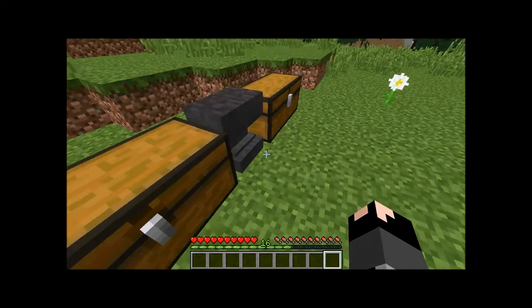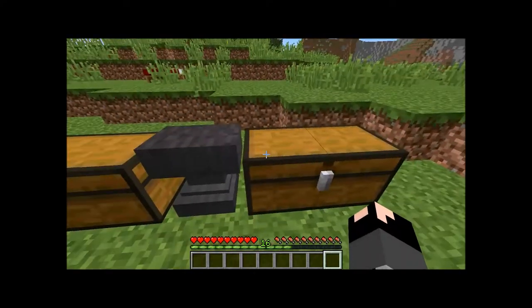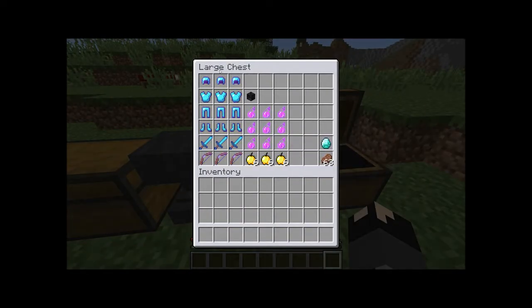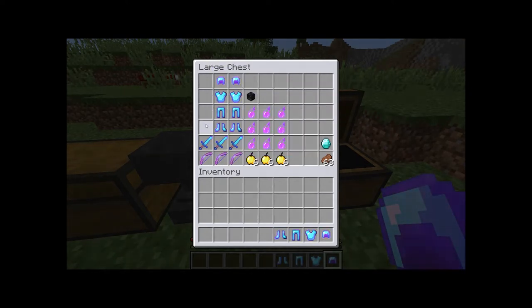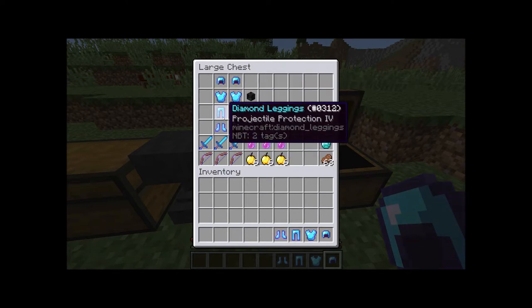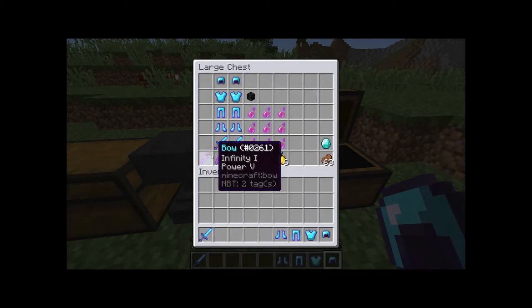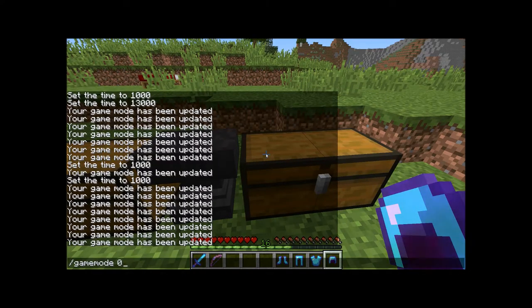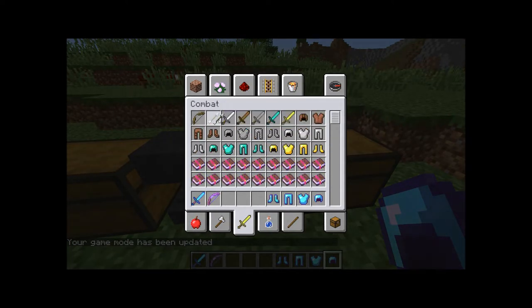You also need 4 soul sand. Now, compared to the Ender Dragon fight, you're going to need good diamond armor — full diamond armor. I do a mixture: blast protection, protection, protection, and protection. A Smite 5 sword — yes, Smite 5 — that's actually good against the Wither.